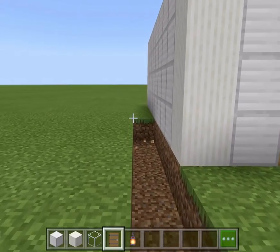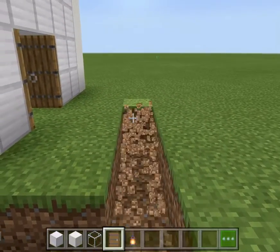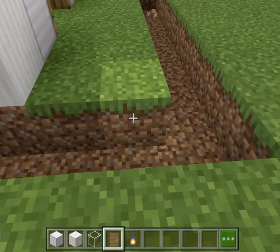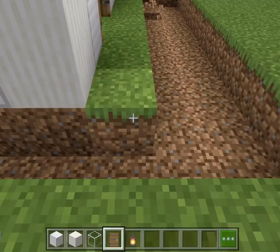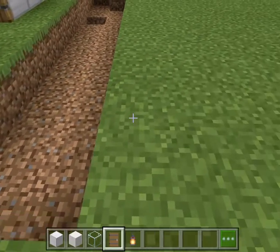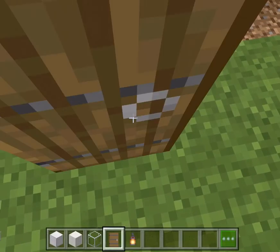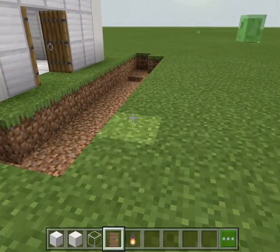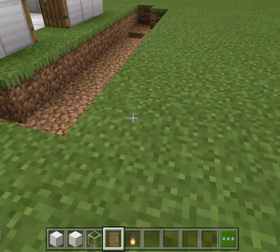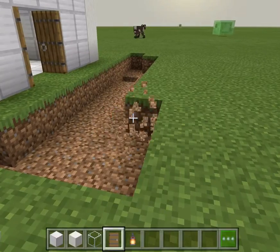Let's literally just build a humongous moat, and there's going to be a bunch of lava in it. For a bonus, I might do something special on the sides — so if you step on this, you automatically get killed. I'm going to put some pressure plates there with a command block on each block.